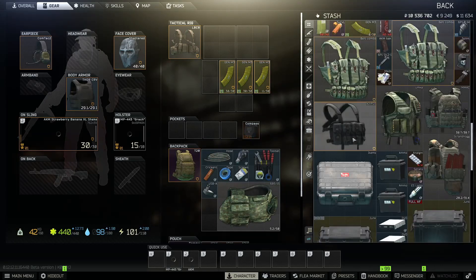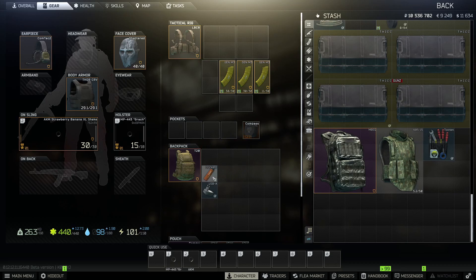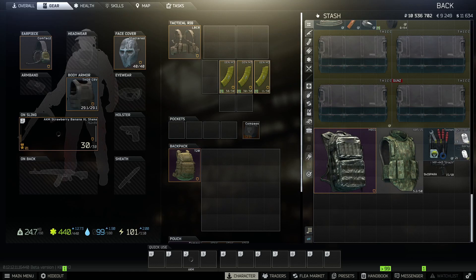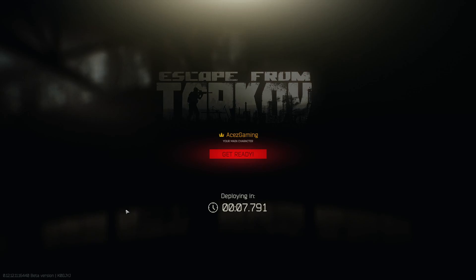I'm gonna be honest, I don't got room for this shit — I haven't actually organized my stash in forever, which is not a priority to me. You ever just load into a raid and know you're gonna die? This is only our third raid selling milkshakes and I already know somebody is not having it. Someone has a banana allergy, I can feel it.